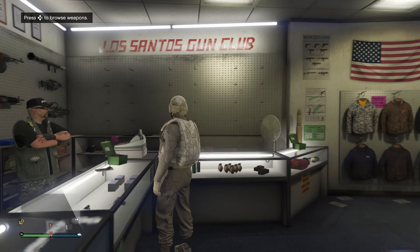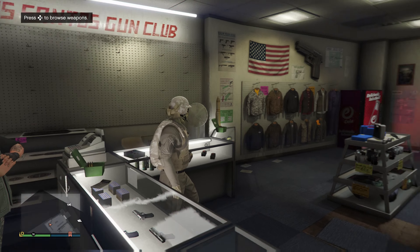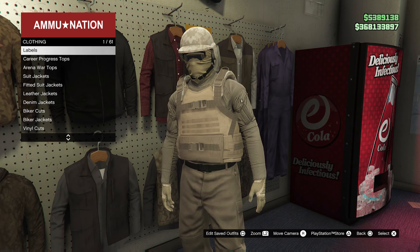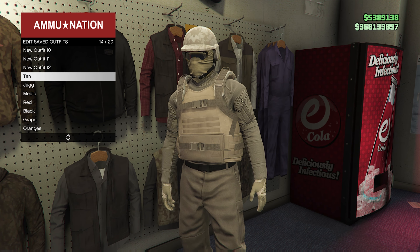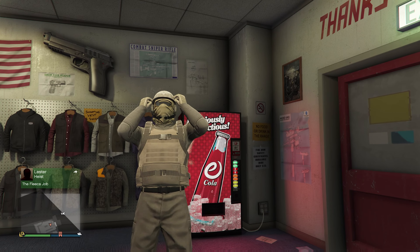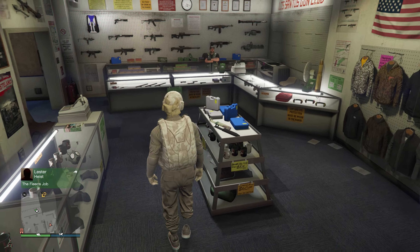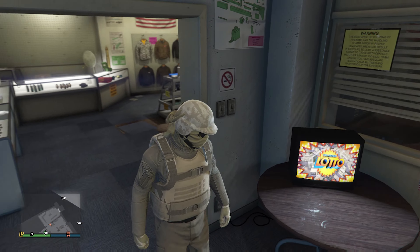The very last thing we need for this outfit is a parachute — it's also a safety factor because wearing one means it deploys faster if you jump off a building. Head over to Ammu-Nation and we're going to use this tan desert camo parachute. Pop open the interaction menu, go to parachutes, and put that on.